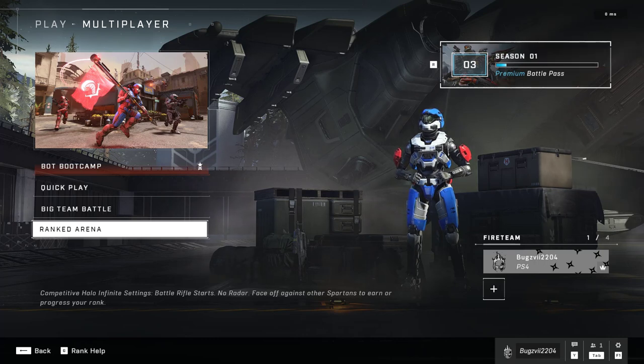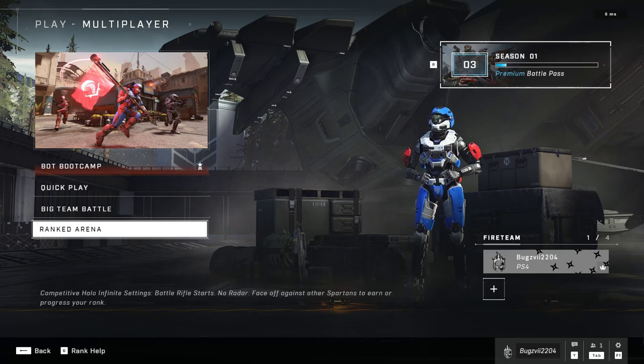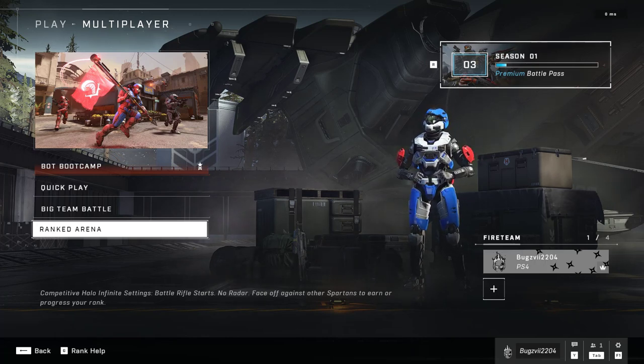The first thing you need to know about rank is the settings. You will not be using the automatic rifle that you've been using in quick play or big team battle — you will actually be using the BR-75 battle rifle, which is a burst weapon. There will be no combat sensors, that will be disabled, no mini-map. Friendly fire is on, so not only grenades but also shooting your teammates can kill them. There is no grenade hit marker, as in if you hit somebody with a grenade it won't let you know. And there are weapon spawns everywhere.